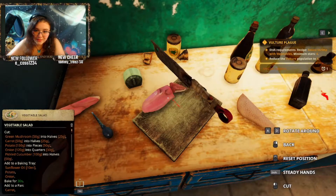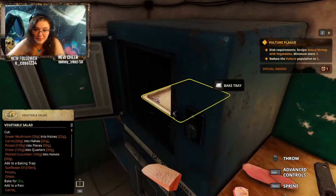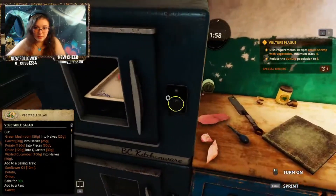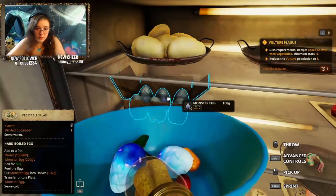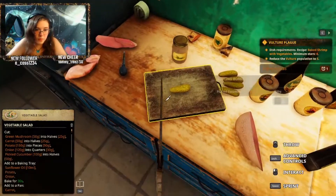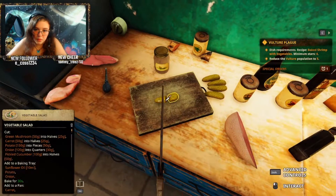Add it into threes — two, three. Nice. And then we just bake it. So we're just gonna put that in there. We're gonna start the timer for two minutes and it's gonna go great — I'm very excited to see how everything goes. Two monster eggs. One pickle, cut it into halves. Nice. Pickle halves. Pickle bros.